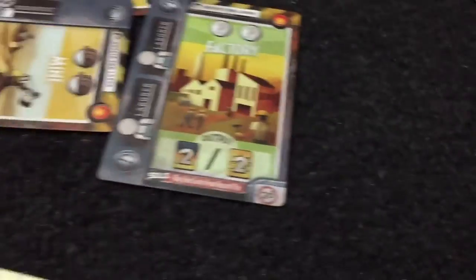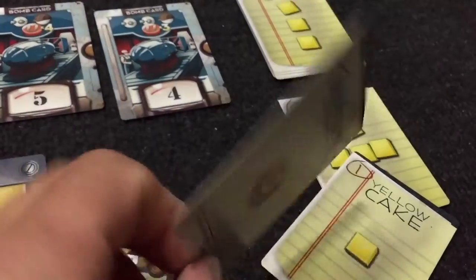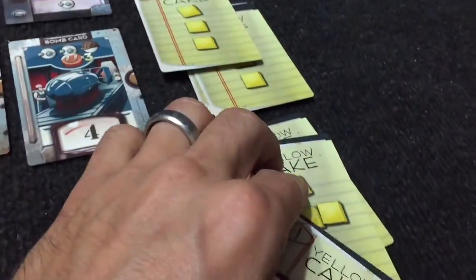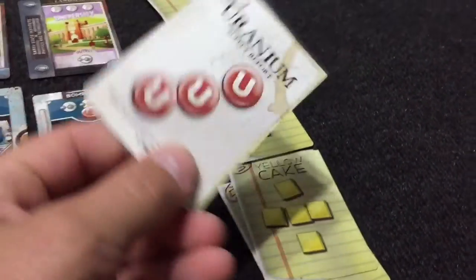First person to ten will trigger end game. What's cool is when you're buying uranium using your yellow cake — on the back of the card is a uranium. It usually costs three for a two-fer, and it costs five to get a three.